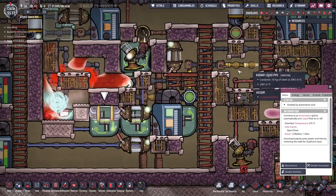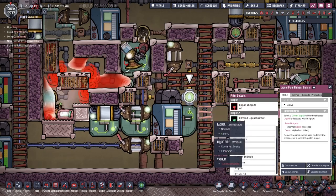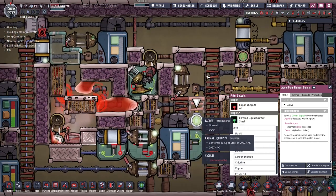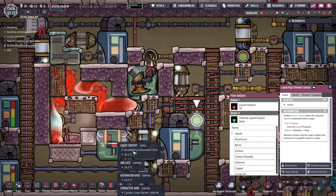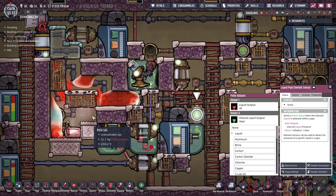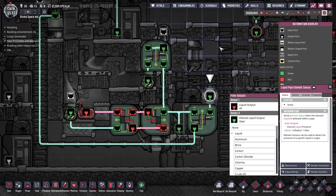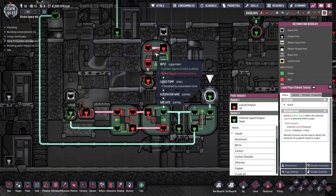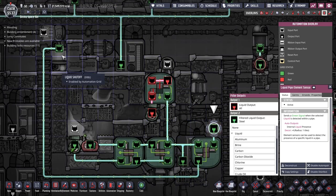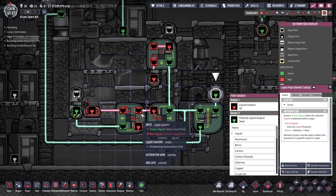Let me show you the automation. We have a bunch of AND gates here, and we have the shutoff for the molten glass and the shutoff for the steel. There are four AND gates. We have a thermo sensor here set to 2359 degrees — if it gets too cold it will open up the valve for the steel to come in. And this is the pressure sensor: it needs to check if the liquid here is above zero. If there is no liquid here this is not going to turn on — we want at least a little bit of liquid here.